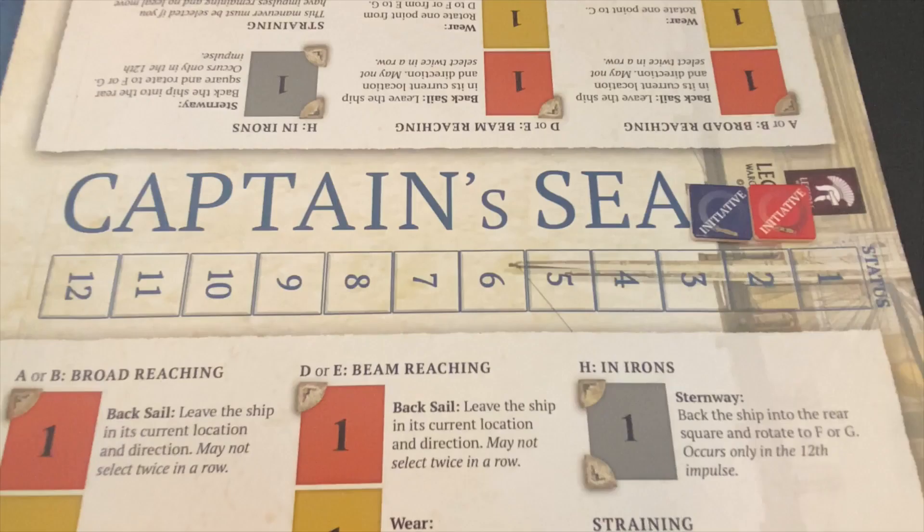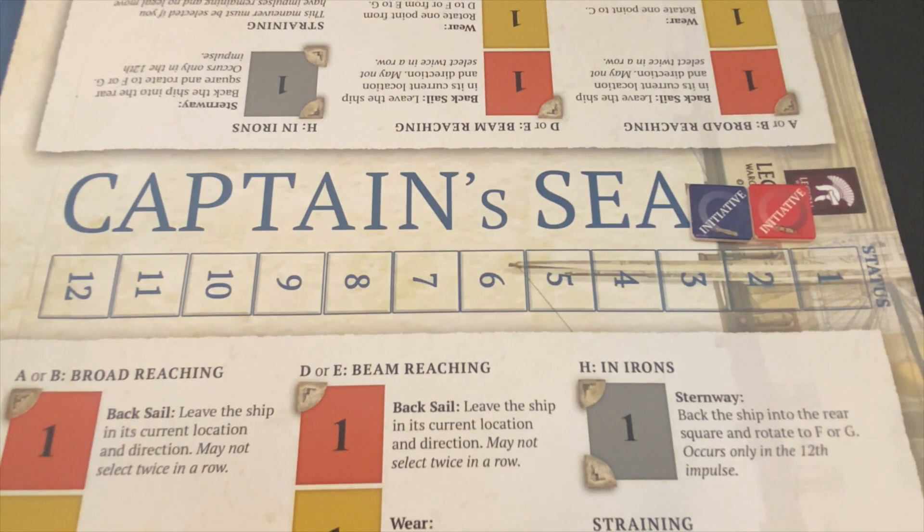Now we determine initiative using the status track. There's a British initiative marker and a US initiative marker. It's basically a die roll to see which side gets a higher result. Crew quality makes a modifier — plus one for crack crew — but both ships have crack crews, so that modifier washes out. The other modifiers are subtracting one for each consecutive turn you've held the initiative, and you can play a card for a plus one modifier, though we won't do that now.